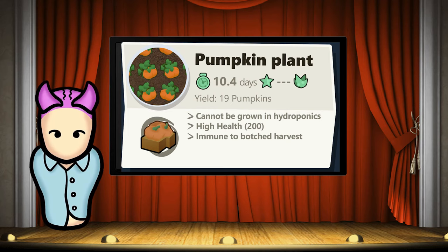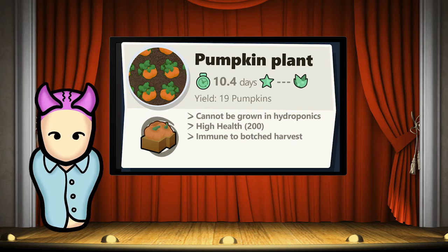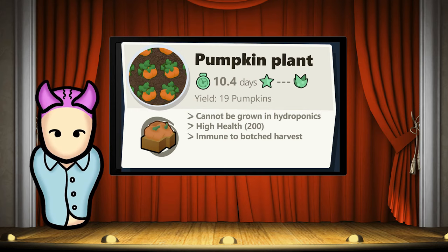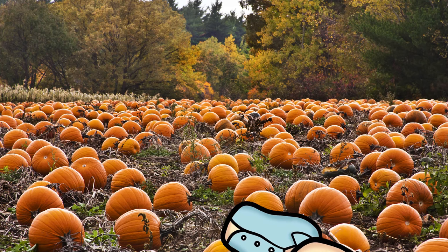Next up, pumpkins — also a VGP mod exclusive. Like cabbages, pumpkins are very resistant to adverse conditions, though not toxic fallout. This crop has very high health, meaning it can survive diseases or natural disasters that would kill other plants. Pumpkins can also withstand botched harvests, so the risk of losing resources when using a pawn with low grower skill is lowered. The disadvantage is that pumpkins have the slowest growth rate of all VGP plants at 10.4 days, and they can't be grown in hydroponics at all.